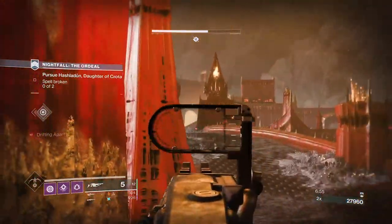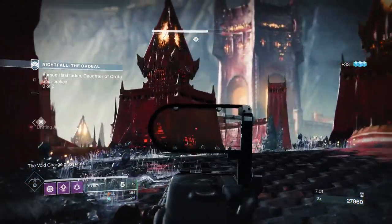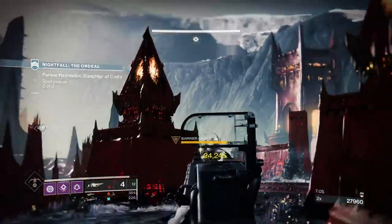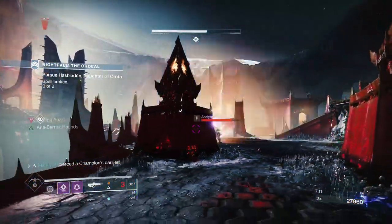But because Togetherness is on, I decided to just leave it. If this Nightfall didn't have Togetherness — if it was Chaff or Famine — then I would multitask to deal with the Barrier Champions and the adds as well.